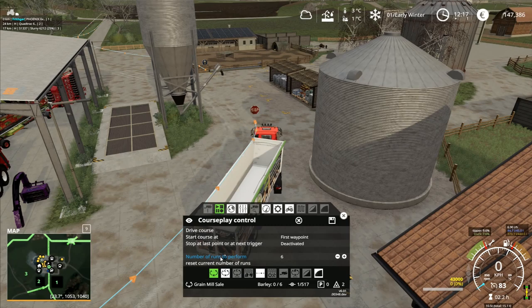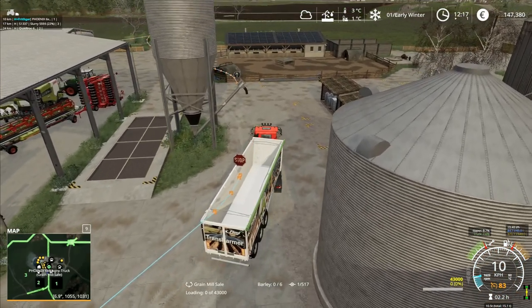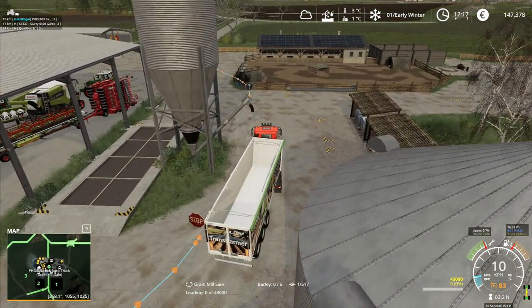Actually, you know what, let's go for six — we'll go for six runs on this. Number of runs: perform six. That should still be enough for pigs because it's not like we're going to be buying pigs just yet. Drive course — let's see if this actually works this time. Really hoping this does work.